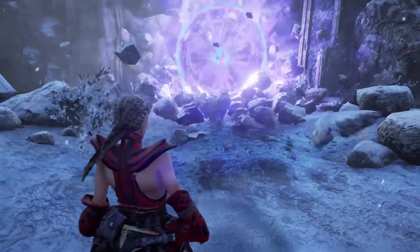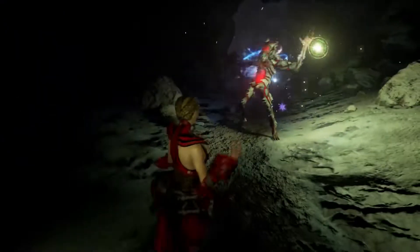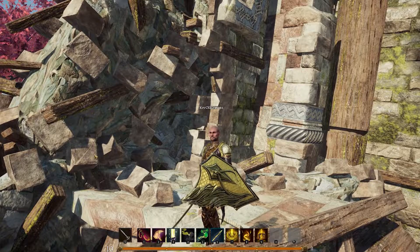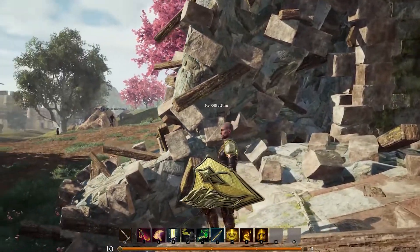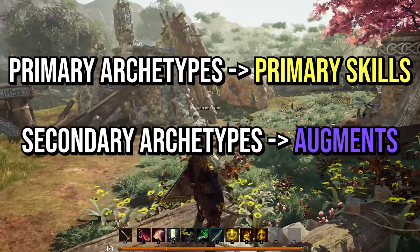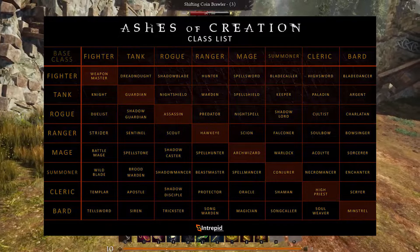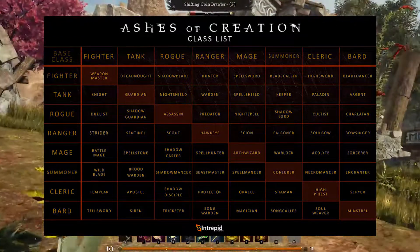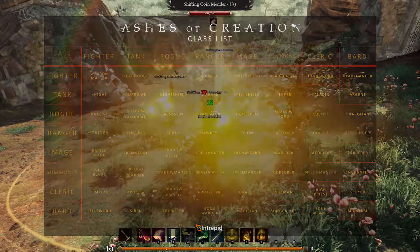If you want to make a PvP focused mage or AOE focused ranger, you could. The way to do this is by augmenting the primary skills through your secondary archetypes. At level 25, you can choose your secondary archetype to get your proper class. There are a total of 64 combinations when it comes to classes by mixing primary and secondary archetypes. The secondary archetype does not give you new skills, but it lets you put augments on your skills.